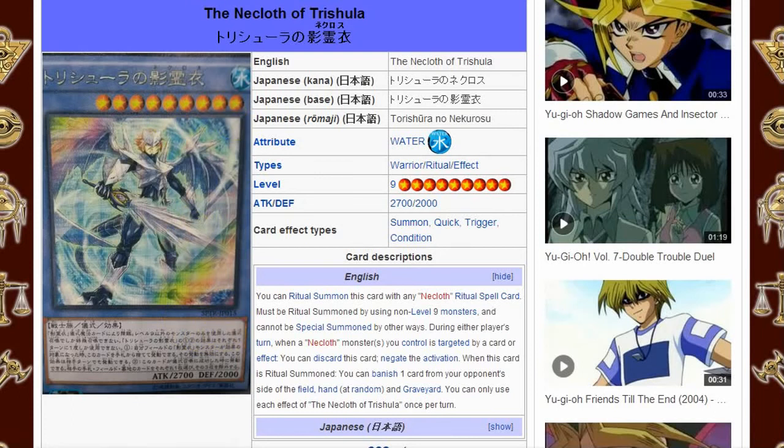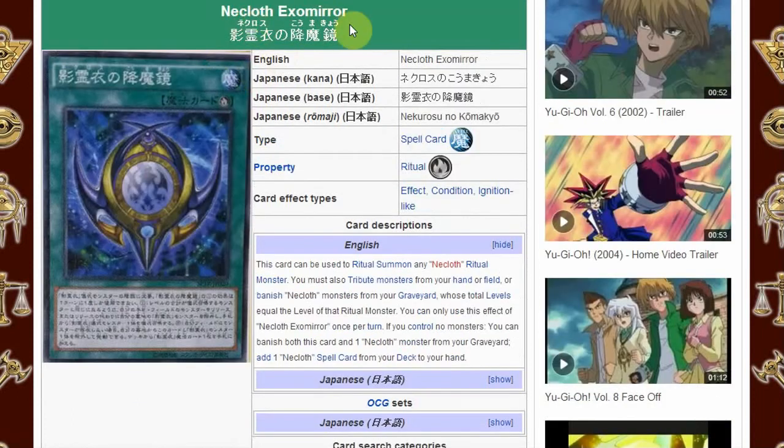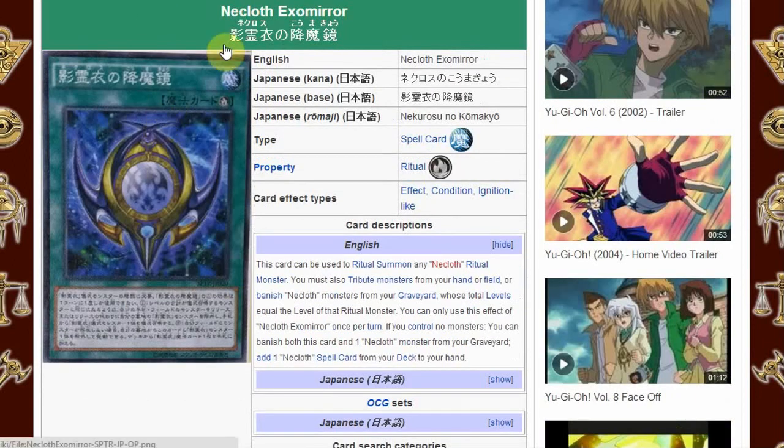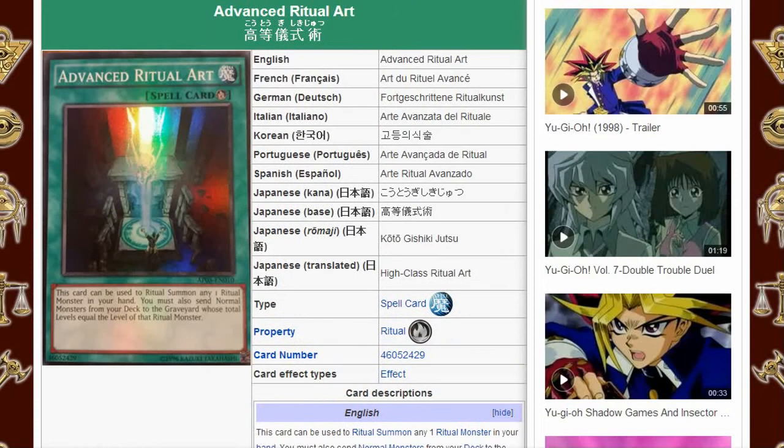So I did, I looked through the set, and this card here — there weren't very many cards in the set released yet — but this card here, Necloth Exomirror, caught my eye because, of course, it is the ritual spell card used to ritual summon the Necloth of Trishula. So what I'm going to be doing is analyzing its effect and comparing it to the other big ritual spell cards in the game that we have right now.